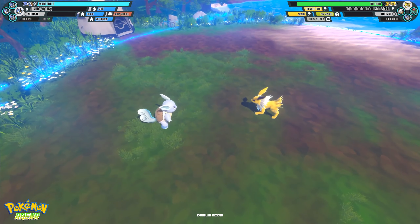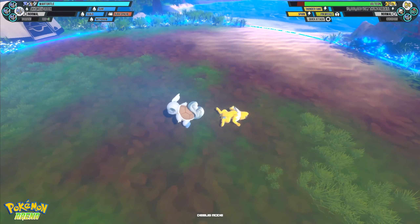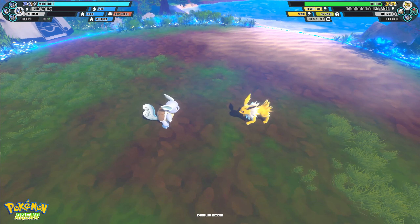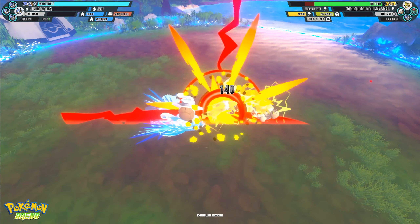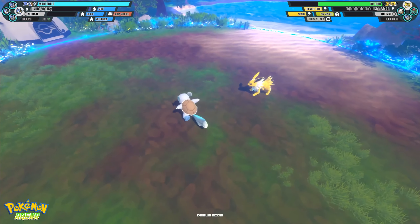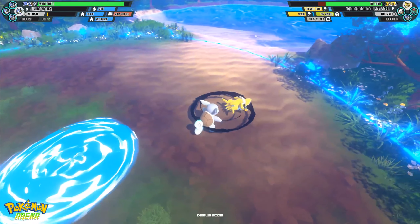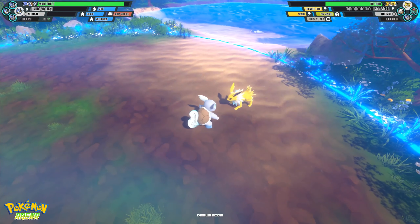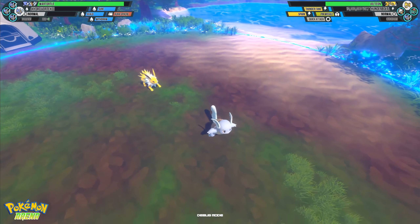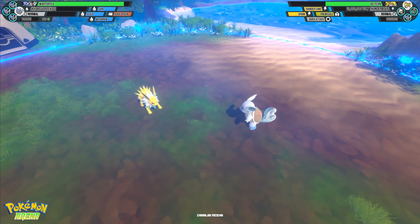Surf has a very unique property — if you get hit at the right time, it's got what's called super armor during that movement. Wartortle actually got hit but didn't flinch. He can take one hit before he flinches, so if you manage to land a multi-hit move at a good time, that will knock him right out of it. But it's a good move and you want to respect it.